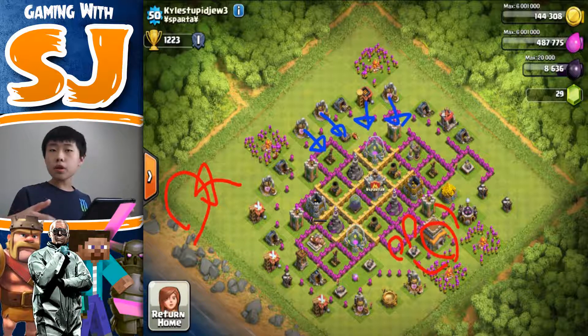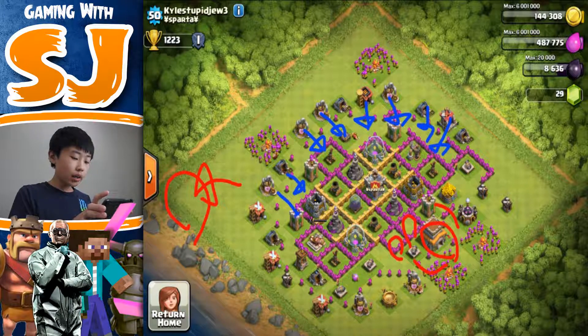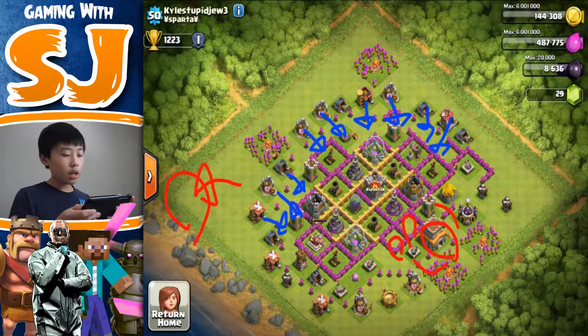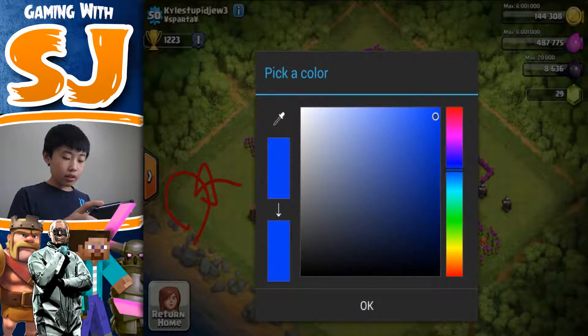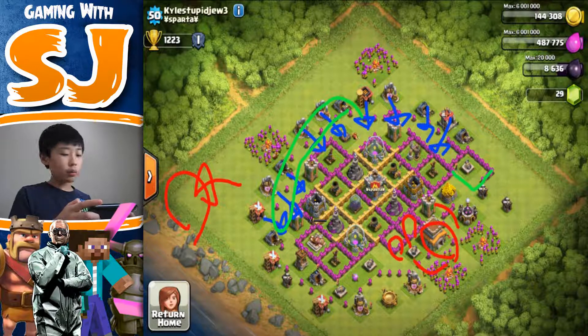A lot of people are going to be barching against you and your base is really barch-friendly right now. Just bring all these buildings one tile inward — I'm not going to draw arrows for every single building but you get what I'm saying. Then, use those spare walls on the outside to cover up the holes and cover up this cannon right here.